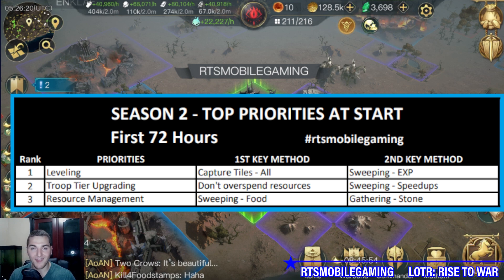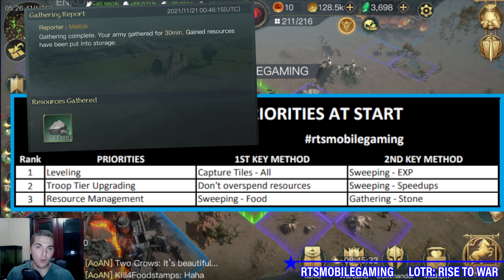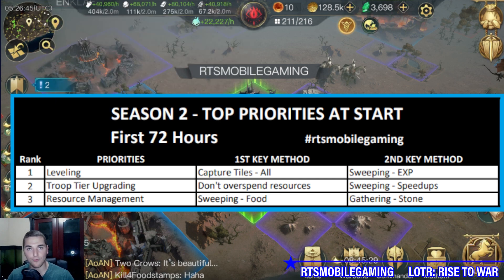The third most important thing is resource management. To manage your resources correctly, you need to sweep. In your sweeping you'll be getting fantastic food and resources depending on what level you kill. In addition to sweeping, you're going to want to be gathering. Put your ability points to use and start gathering stone. Do not mock battle early on — do not get sucked into the trap of hitting your 40 tile and thinking you'll mock battle today. You're going to gather stone, period. Try to capture a level 40 stone tile on your first day so you can start spam-gathering stone.